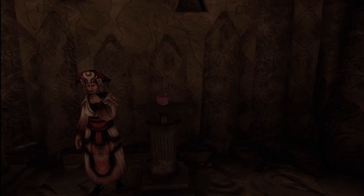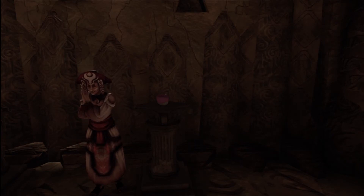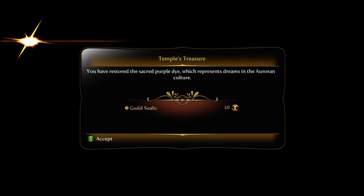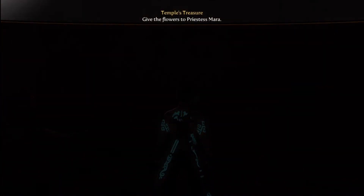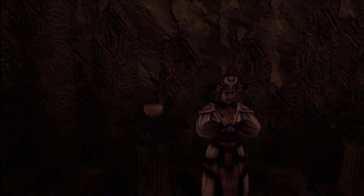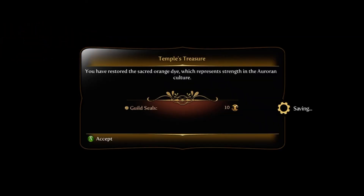The purple dye represents greens — it is worn by those who wish to find wisdom in their sleeping stage. Go ahead and give her the next set of flowers. I usually pick the green color for my tattoos; I just wish it was a little bit darker green, not so fluorescent looking, but there are only five colors to pick from and that's the color I pick.